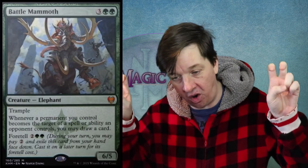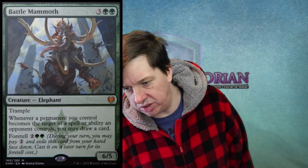Now, the Foretell ability is where this gets really interesting. Ever since we saw it somewhat pseudo-spoiled earlier, I've wanted to know what this ability was. It turns out Foretell works like this: it's 2 green and 2 generic specifically for this Battle Mammoth — that's its Foretell cost, so four mana total. The rules text says: during your turn, you may pay two mana and exile this card from your hand face down. Cast it on a later turn for its Foretell cost.